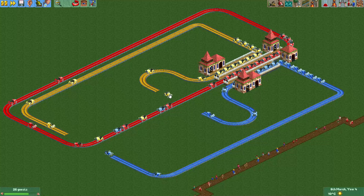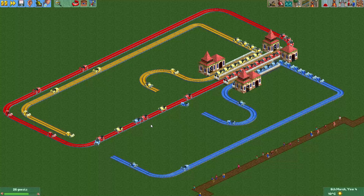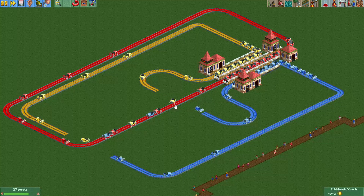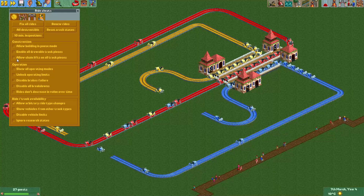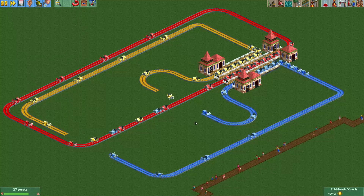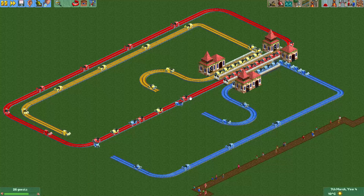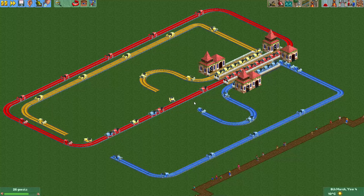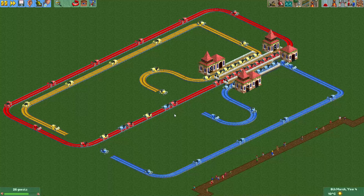Especially when you have guests in your cars, the speed is not always consistent. So if you're worried about that, you can always put a chain lift on all these tracks using the 'allow chain lifts on all track pieces' cheat, and then set them to a certain speed. That way you always know they're going at the same speed on this track, which should make it more consistent in terms of how far apart they are from each other.